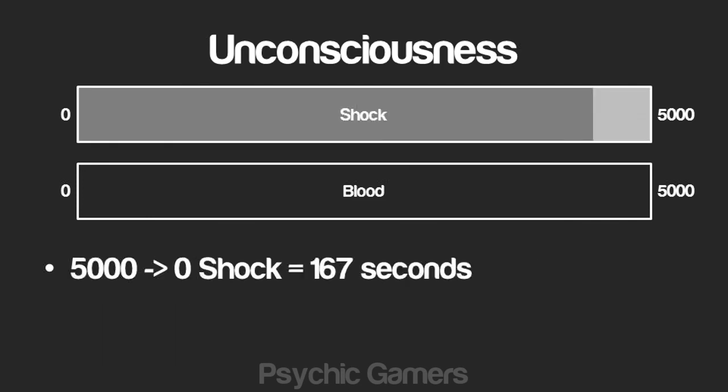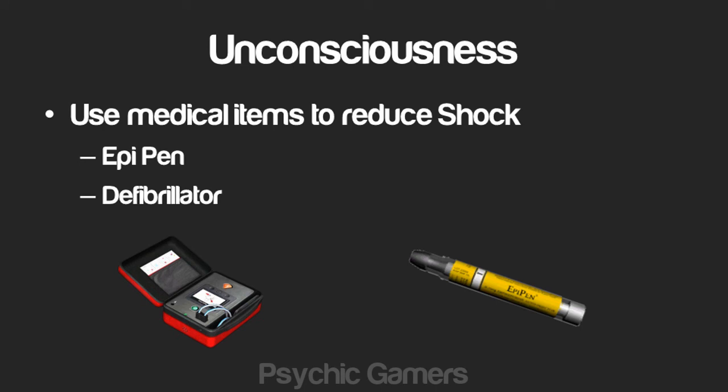Losing shock at a rate of negative 30 per second, if we had the maximum 5000 shock it would take 167 seconds to reach zero shock again. So if you've been out longer than that, you can be pretty sure you're in a state of permanent unconsciousness. I've mentioned natural loss of shock, but you can also reduce your shock immediately by using medical items such as the epipen and the defibrillator.